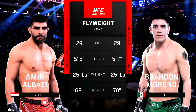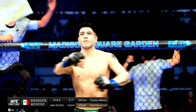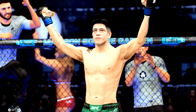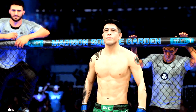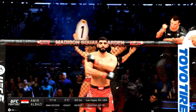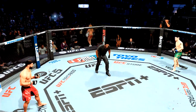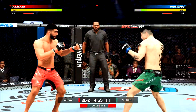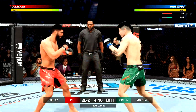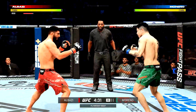Our tale of the tape for this flyweight fight. Bruce Buffer introduces first, fighting out of the blue corner, former UFC flyweight champion of the world, Brandon 'The Assassin Baby' Moreno, and his opponent fighting out of the red corner, Amir 'The Press.' Moreno spoke about the jab in his fighter meeting, and also believes if the fight goes to the ground he will have a decided advantage in the jiu-jitsu realm.